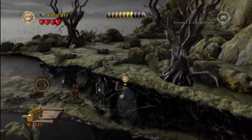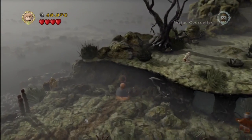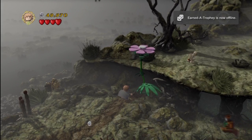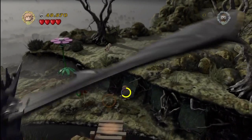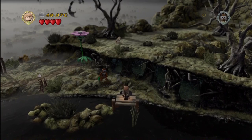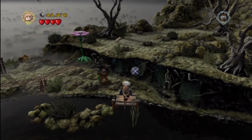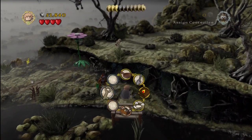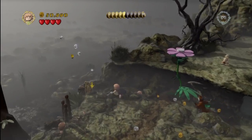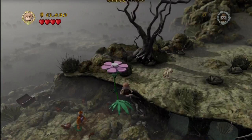We'll use Sam and his awesomeness to grow this Pipe-weed flower. Before we leave, we'll also pull out the fishing rod and do some fishing here — more perfect fishing scenarios. This time we didn't get our wide-mouth bass, but we'll go ahead and pick up the blacksmith design here.